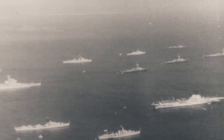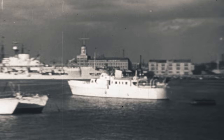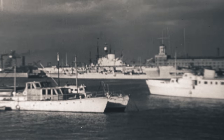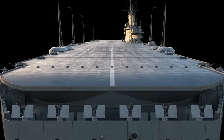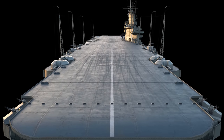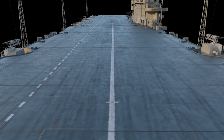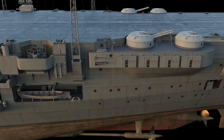Indomitable entered service in October 1941 and operated with the British Eastern Fleet in the Indian Ocean during the first half of 1942. She then returned to European waters in July 1942 and participated in the famous Operation Pedestal, escorting a convoy to Malta. On August 12, Indomitable was attacked by German dive bombers and took two direct hits with half-ton bombs to the unarmored sections of the deck near the stern and bow lifts. After undergoing repairs for six months in the United States, the aircraft carrier returned to England.